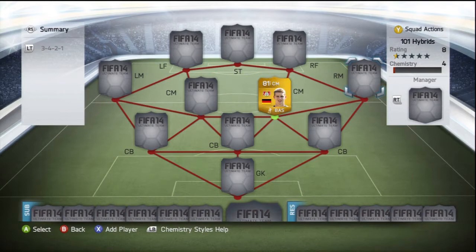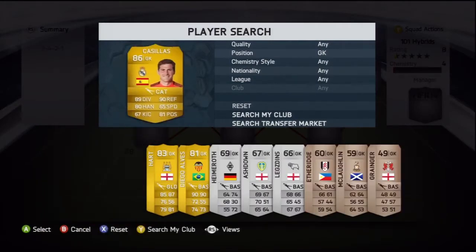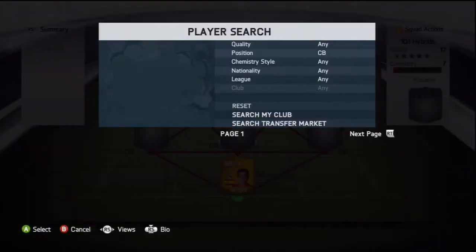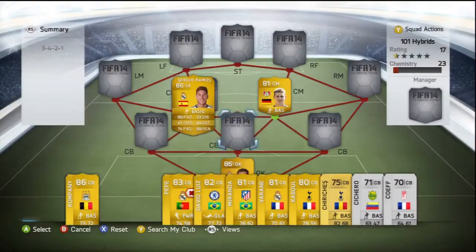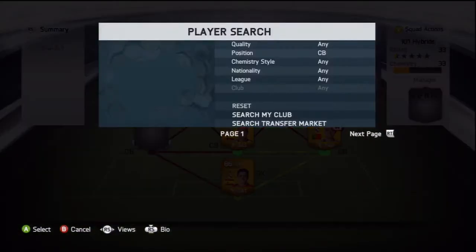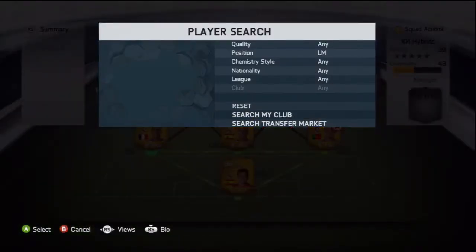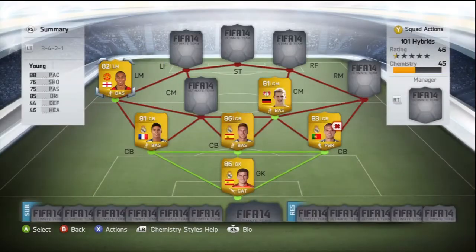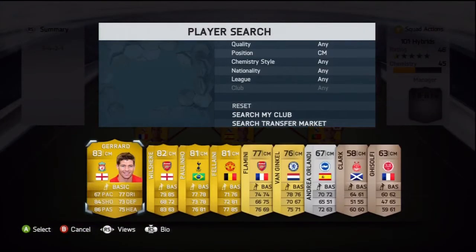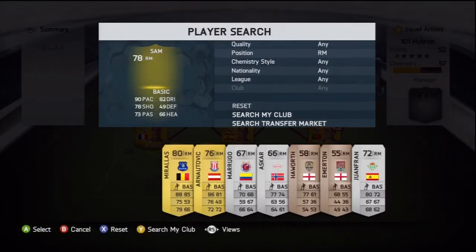We've chosen a 3-4-2-1 formation — I think that's what it is. It wasn't the best formation in the world. In the background I'm going to show you the team we're building. It's a three-league hybrid, so it's okay — not the best. I really don't recommend this team unless you enjoy this formation, because I didn't enjoy it one bit.